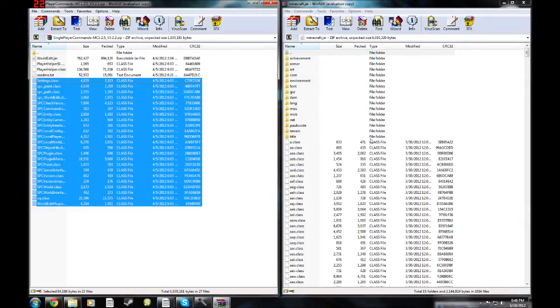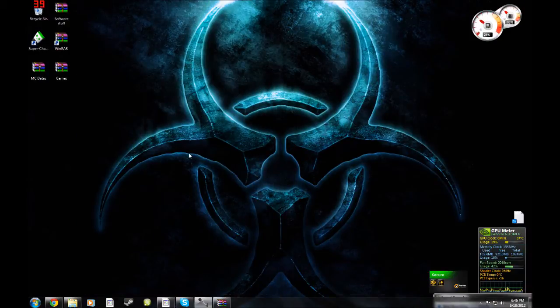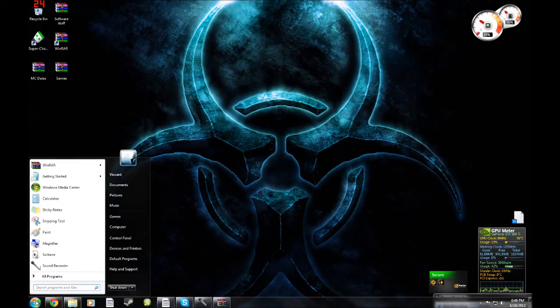So once it's all in and all done, then you have Single Player Commands installed. You can also have WorldEdit — WorldEdit is another thing used with Single Player Commands. So you can go ahead and X out of your jar, but keep the Single Player Commands window up — go ahead and minimize it. Now go back to the Start menu.